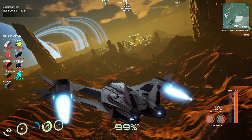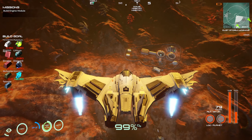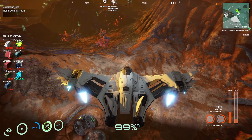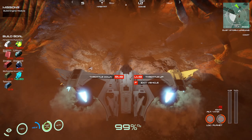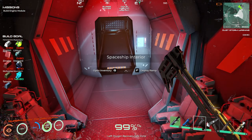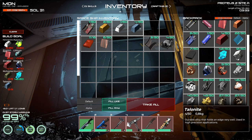There we go. Gosh, that looks pretty. Let's wait patiently. Okay, let's see what we have in here. We've got six of those, four of those, which helps a hang of a lot. Talonite — we've got one. Cast iron — we need those.